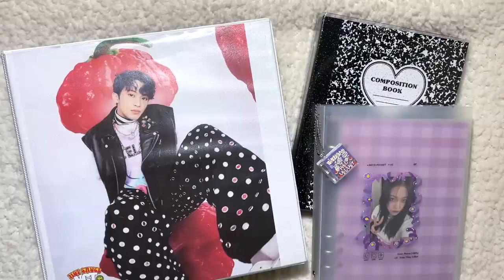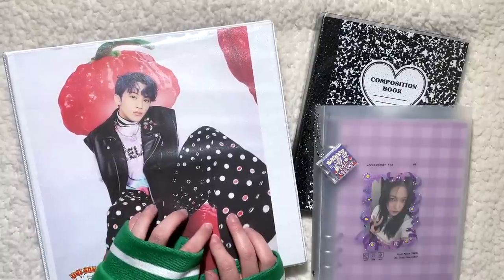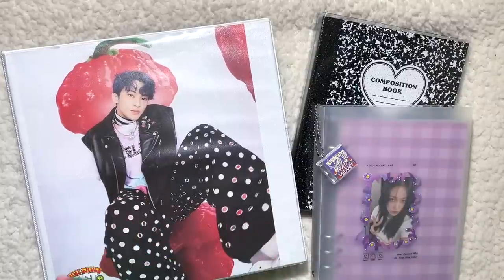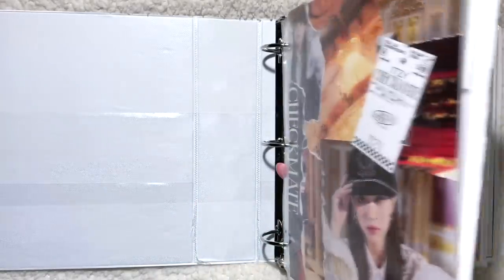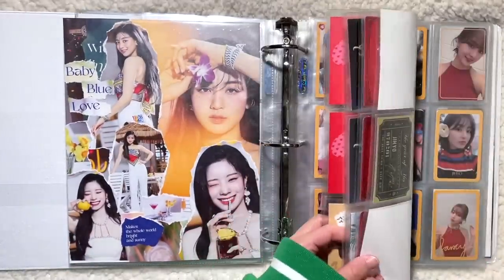I am going to be starting with my bigger binders today. I actually don't have too much for my larger binders surprisingly. Most of it is going to be in my A5 binders, so we'll start with the big binders and work our way down. We're going to start with my ITZY and Twice binder, and do Twice first because I don't have too much for Twice today.